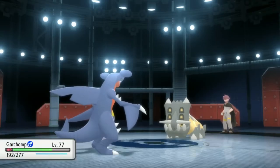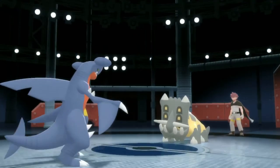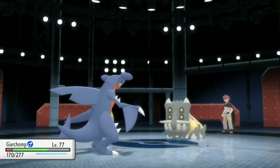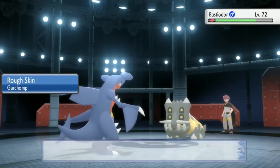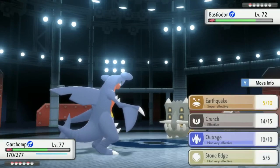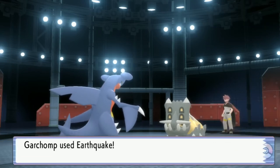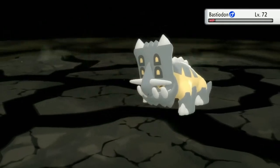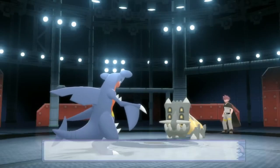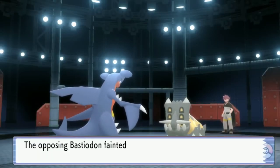Heavy Slam — actually that's not nice, wait. I would've thought Bastiodon weighs way more than Garchomp, so Heavy Slam should've done more. But yeah, we're finishing it with Earthquake. We have Rough Skin, so even if Clefable hadn't done the damage, we would've been able to knock it out regardless.